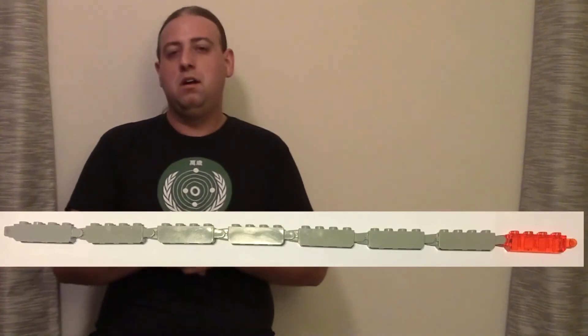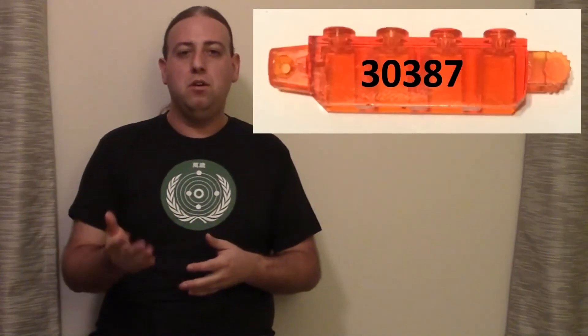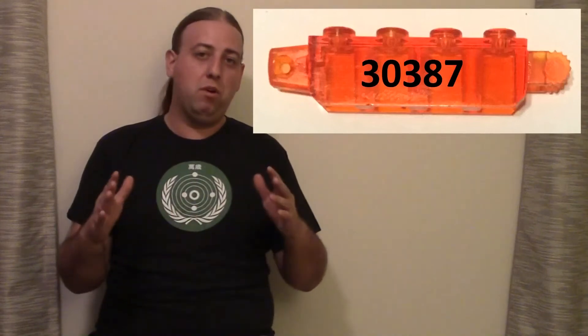That would get you your ruler. Typically, most players will make a ruler out of Lego piece number 30387, which is basically a 1x4 stud brick with a clipping side and a receiving side, each the length of a stud. So when you put it together, you'll get your 5 studs across 8 units. If you count the piece in between as a stud and the piece at the end as a stud, you'll get the correct measurement. Typically, most players will use 7 pieces of the same color and a piece at the end in a different color — we'll explain that as we go further along.